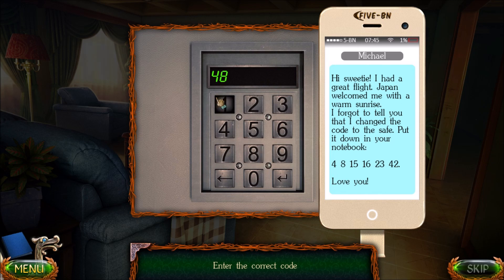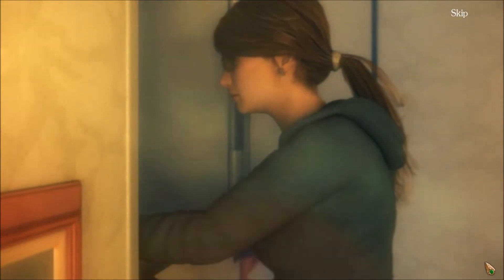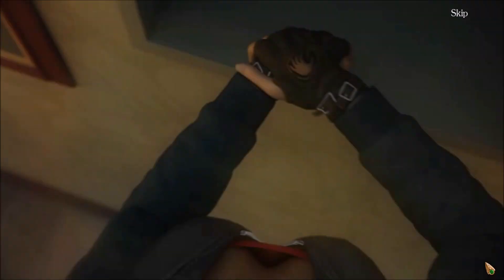We enter the code: 4, 8, 15, 16, 23, and 42. Press this symbol to open the safe. There we go. We keep the anti-magic gloves right next to the huge pile of money.